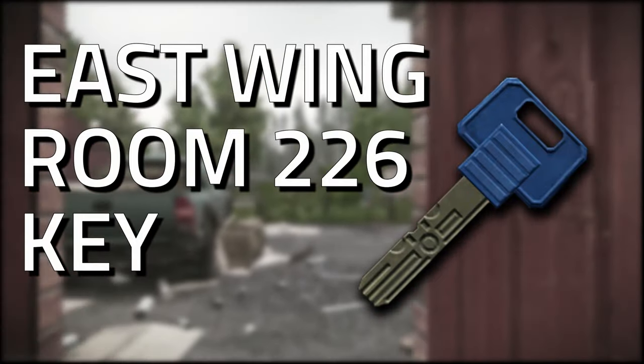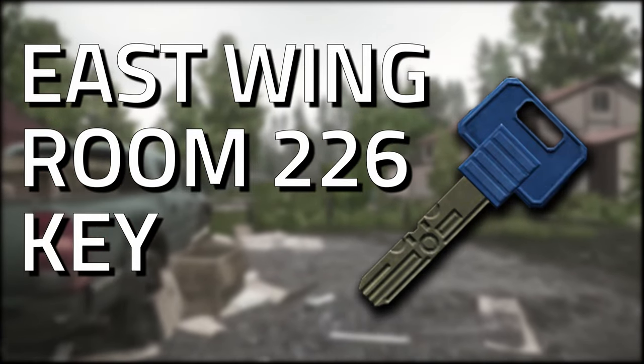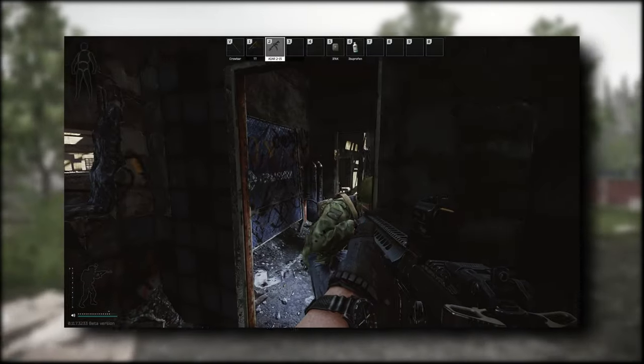Hey guys, welcome to a key guide for the East Wing Room 226 key. This key currently spawns in jackets as well as in the pockets and bags of scavs, and it actually has two spawns on Shoreline.